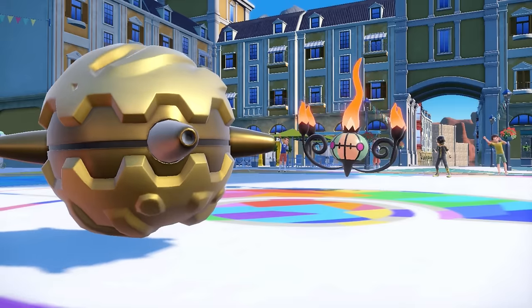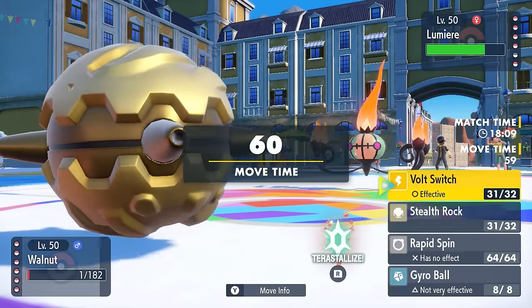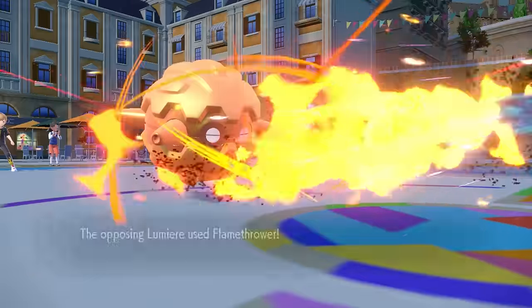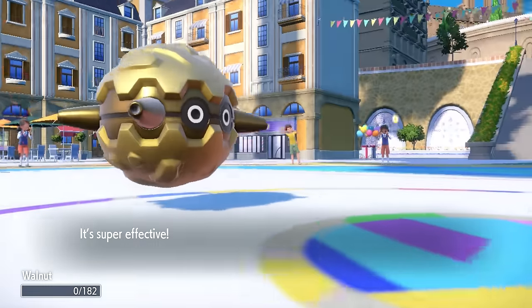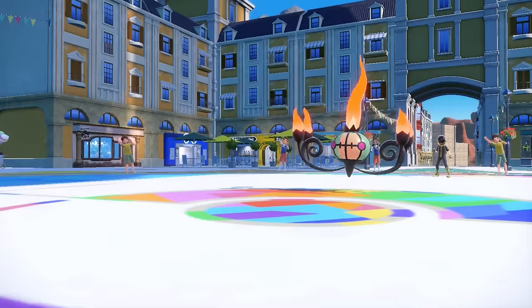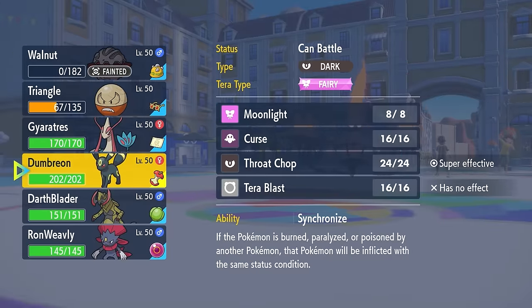What is not nice, however, is that this allows an opportunity for them to switch into the Chandelure. I don't really have much that wants to switch into this, so I just decide to let Forretress go down. I was at least able to neutralize the Gallade threat and got my Stealth Rock up, so I'm feeling pretty good — this now allows me to switch into whatever I want against the Chandelure.